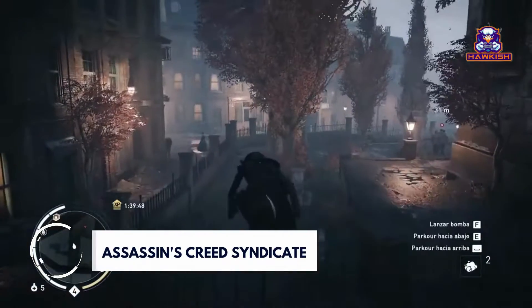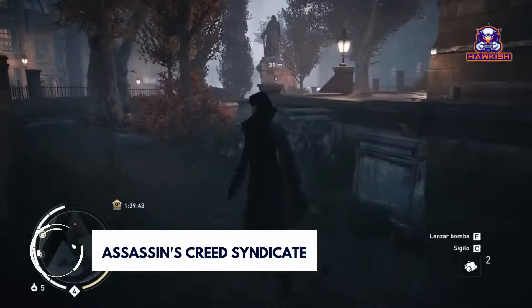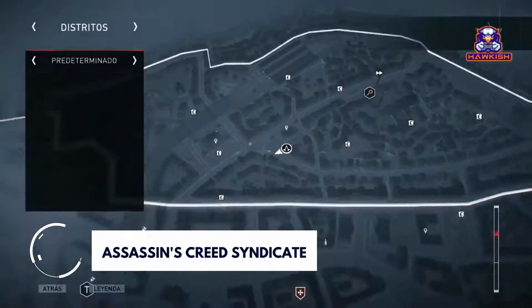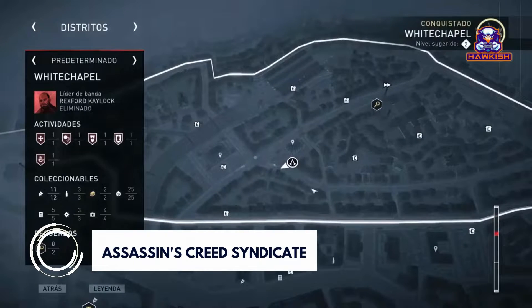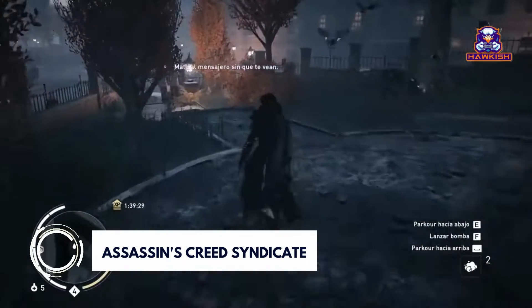Assassin's Creed Syndicate is played from a third-person perspective and its open world is navigated on foot or by carriage. The game introduces new traveling systems and refined combat and stealth mechanics. Players control the two lead protagonists throughout the game's story, switching between them both during and outside of missions.